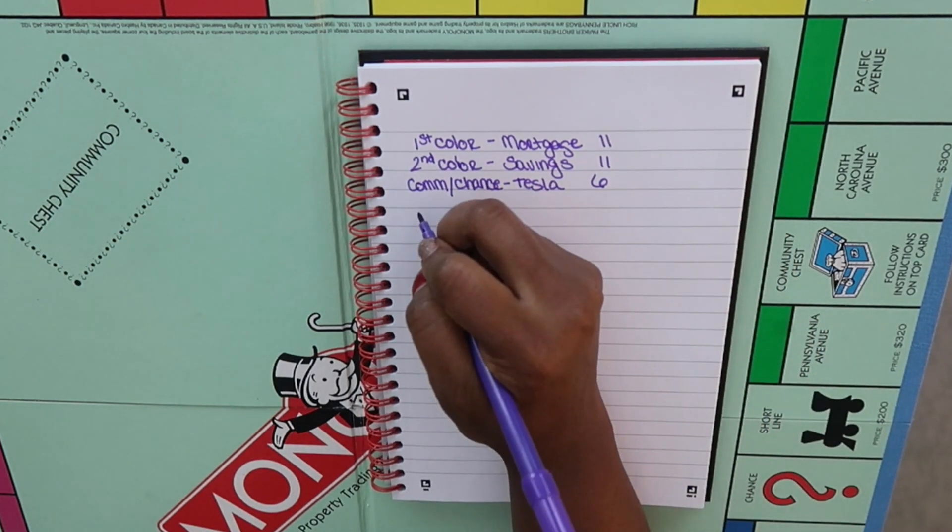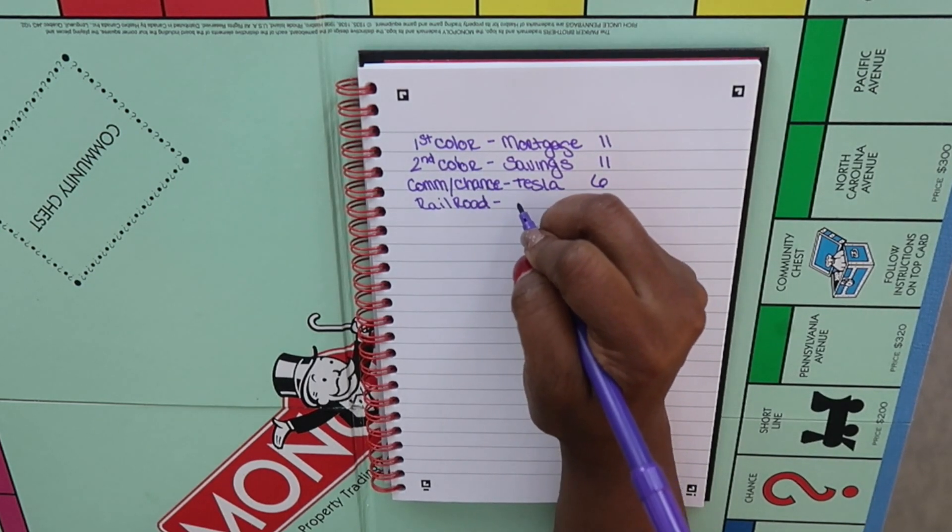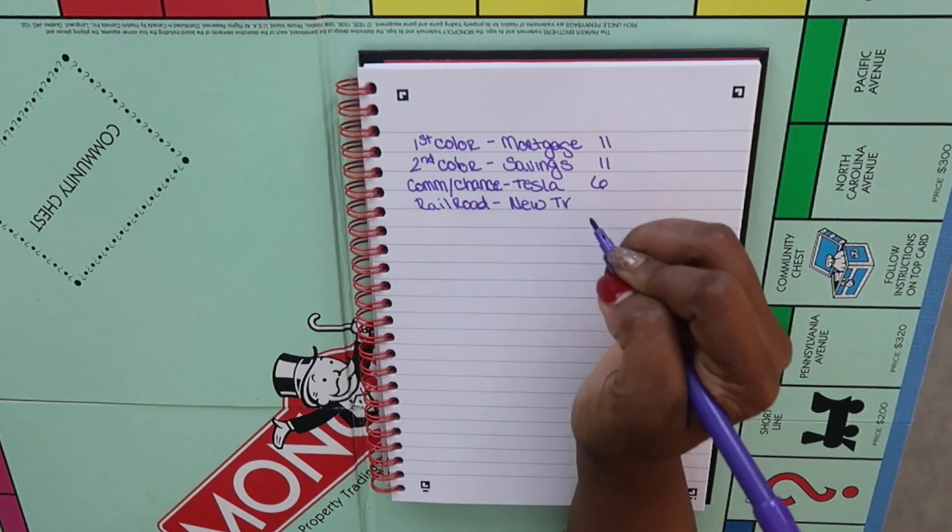The next thing on the board is the railroad spots. I am going to assign this to a new TV. Y'all, my TV died. I need a new TV. I don't buy new stuff often, but when something breaks and I really need something new, I start researching and try to buy the best of the best because I know I won't buy another one for 15 years — I had my last TV for 12 years. So four spots give me four opportunities to fund my TV account.